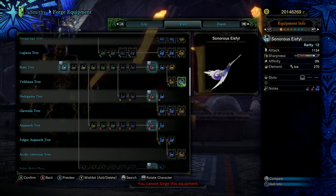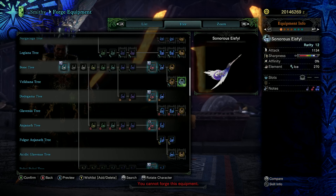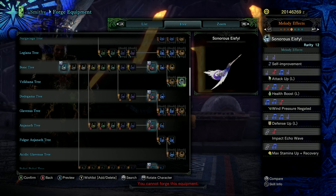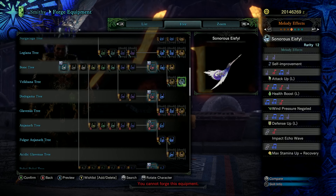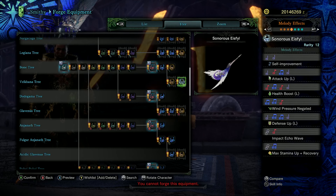The upgraded Valkanahorn definitely deserves a mention. Good raw, white sharpness, neutral affinity, a little bit of ice elemental, and a level four gem slot. Another powerhouse of melodies with attack up large, health boost large, wind pressure negated, defence up large, impact echo wave, and max stamina up plus recovery. Anything with attack up large is very good, as it encores over to attack up XL — a tremendous boost for you and your entire squad — with defence up XL and maximum stamina recovery just being so cozy as well.